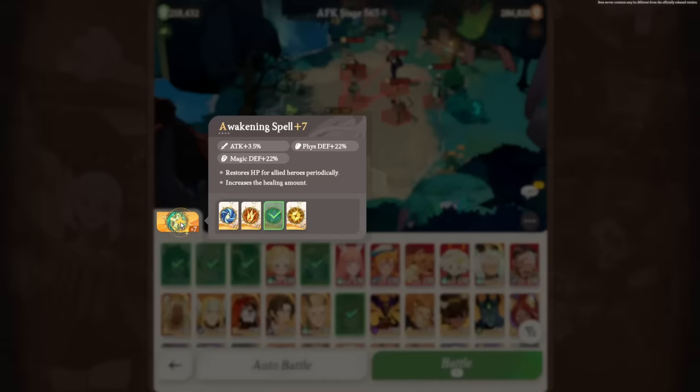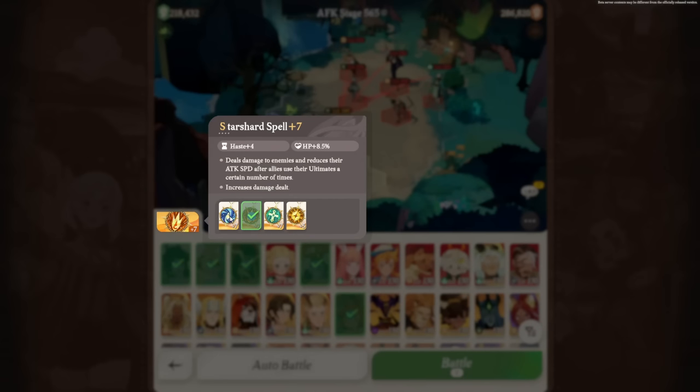You can also adjust your artifacts to change your combat strategy. Different artifacts offer different benefits — healing allies, dealing damage to all enemies, or buffing the ally at the back with more attack speed. There is a broad range of ways to adjust your combat strategy using artifacts to help achieve victories.